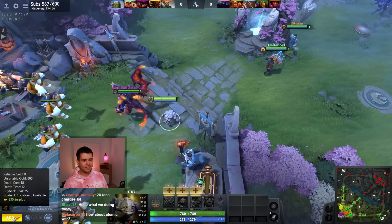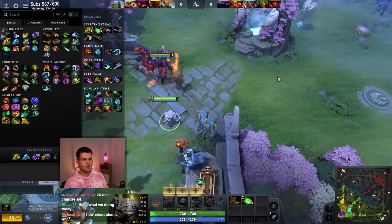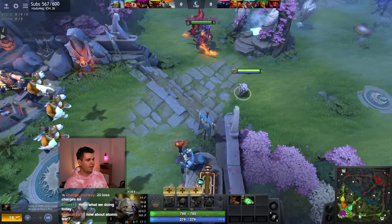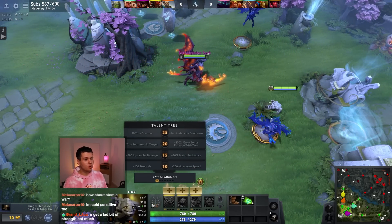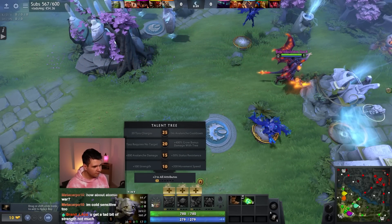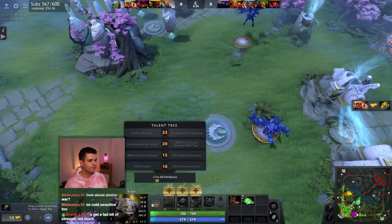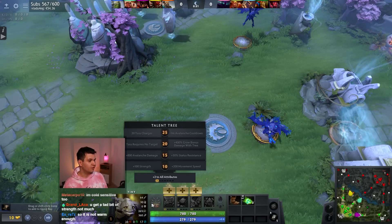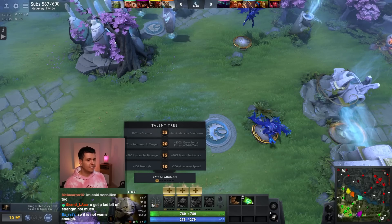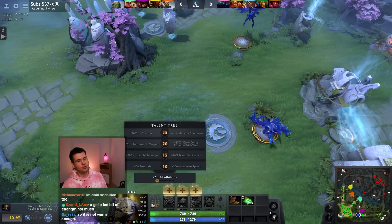We're gonna go ahead and start out with Tiny. Grab myself some stuff, make my way into the bottom lane. So what do we have? 200 movement speed or 100 strength, 800 avalanche damage or 30% status resistance, toss requires no target or 400% grow bonus damage — that actually seems kind of filthy, that's a lot. And then 20 toss charges or minus 14 seconds avalanche cooldown.